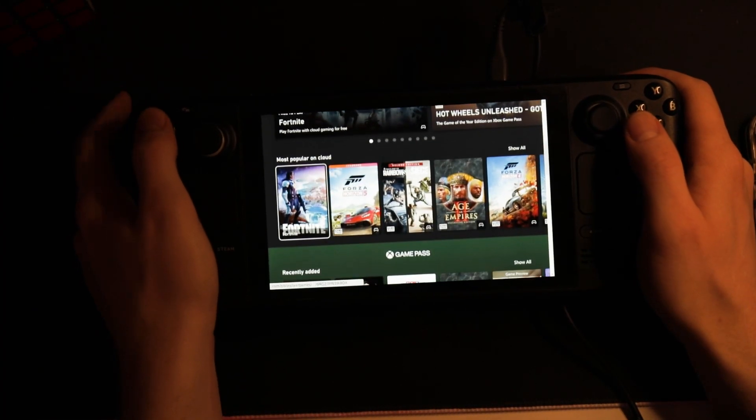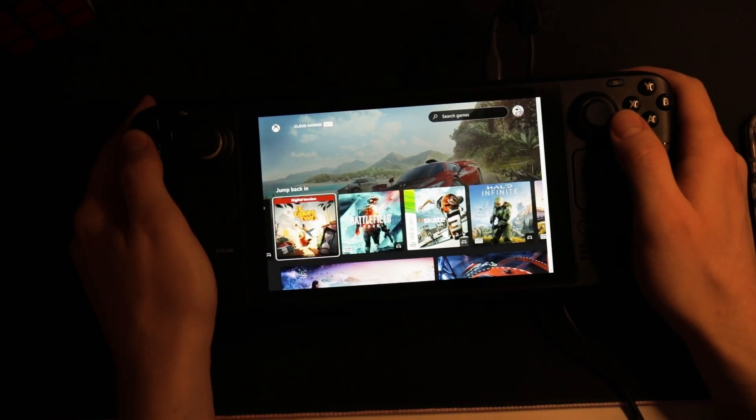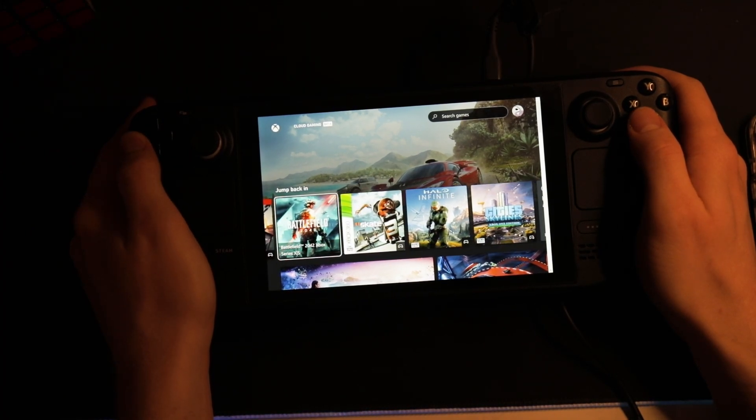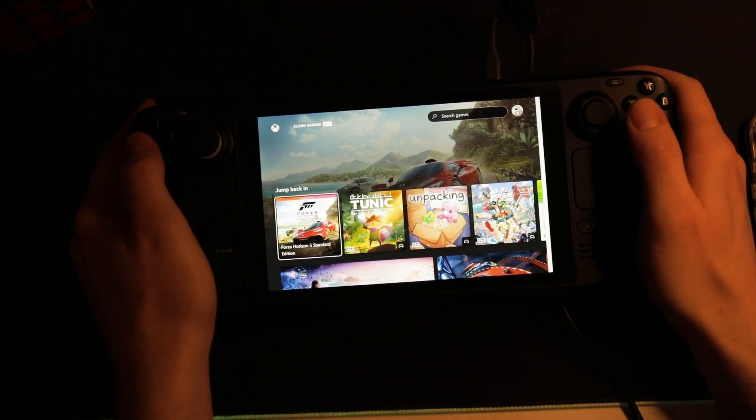As you can see, it's pretty seamless — it's right here once you've launched it up. I can pick any game that I want. So let's try something crazy. Let's start off by playing Forza Horizon 5 on the Steam Deck.